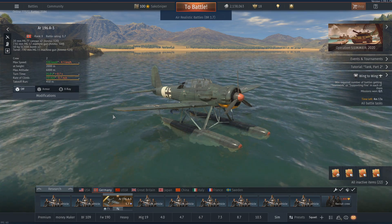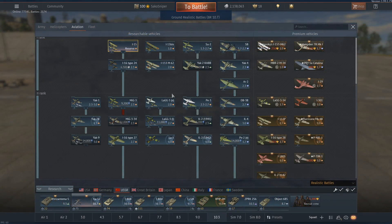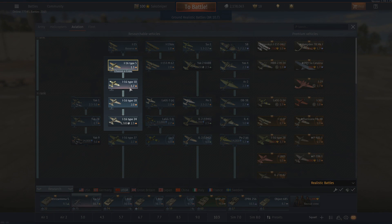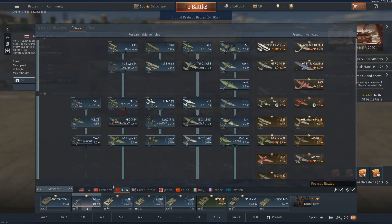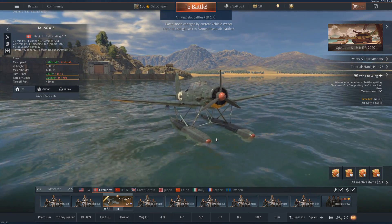Bear in mind that this is a battle rating 1.7 vehicle and you will be mainly fighting against biplanes and early monoplanes. The AR-196 has a full turn time of 21 seconds, but in the Soviet tech tree the late model Chaika, which is a biplane, does it in 13 and a half seconds, and the I-16 Yak, which is a monoplane, does it in 18.8 seconds. This makes the AR-196 rather poor at turning with a rather weak engine as well.